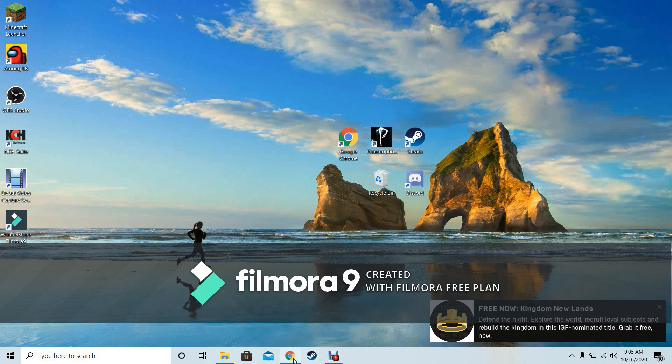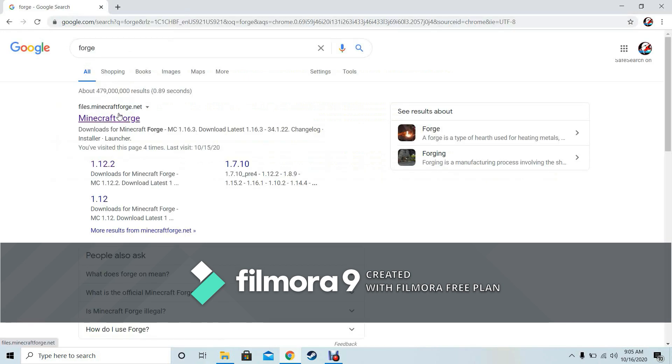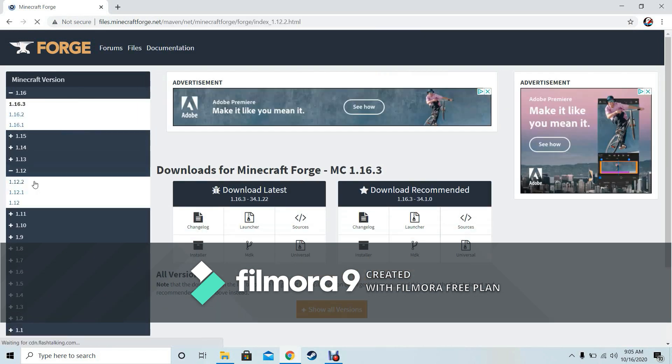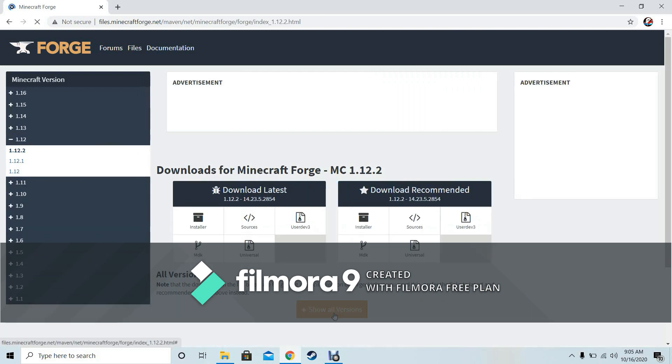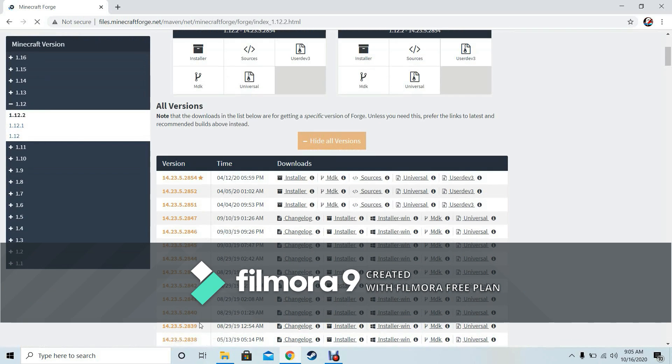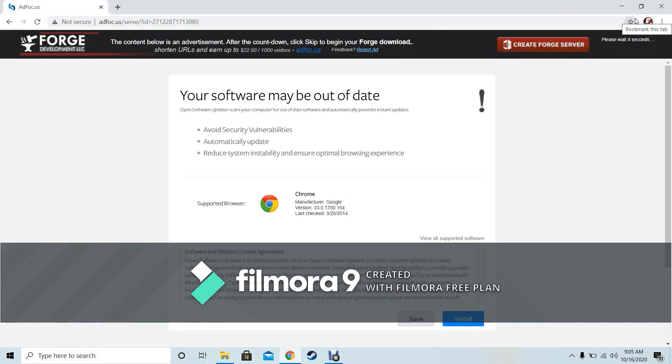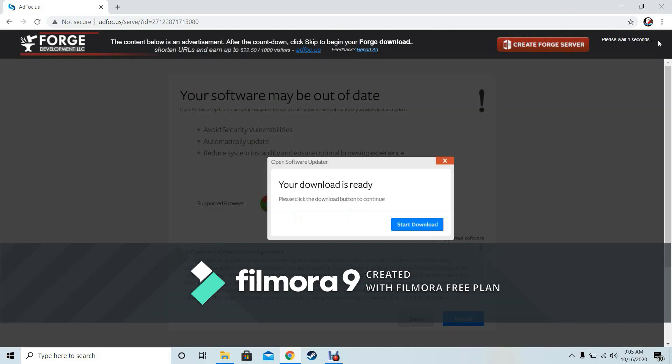Go to your browser and open up Forge — I'll leave a link to all of this in the description. Go to Forge, then go to 1.12, click show versions, and then go to 14.23.5.2838. If the installer does not work, try the installer for Windows.